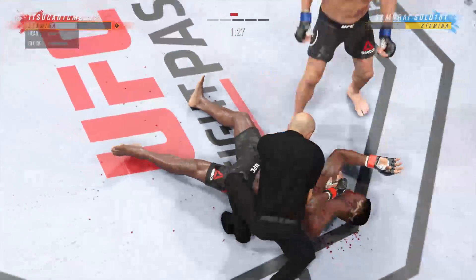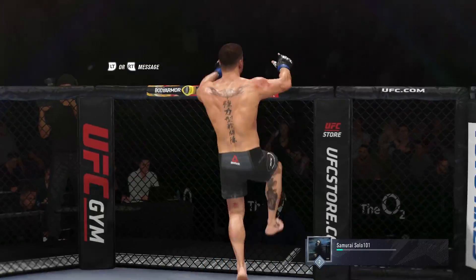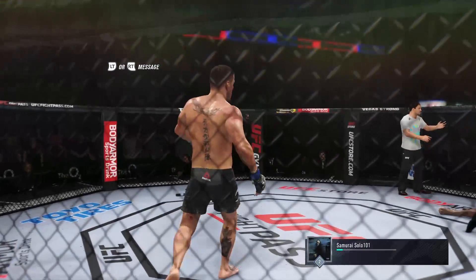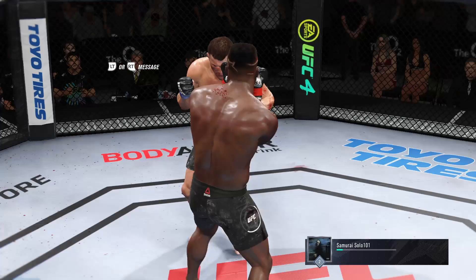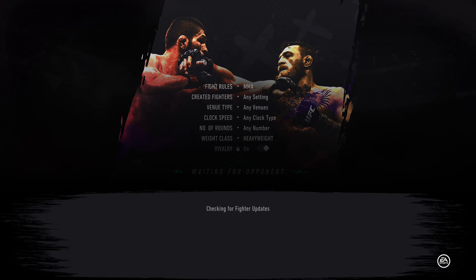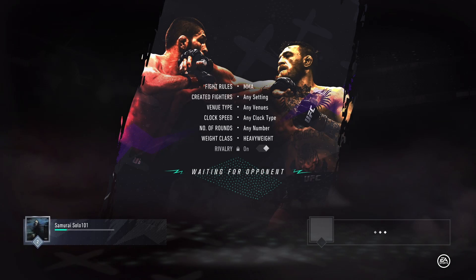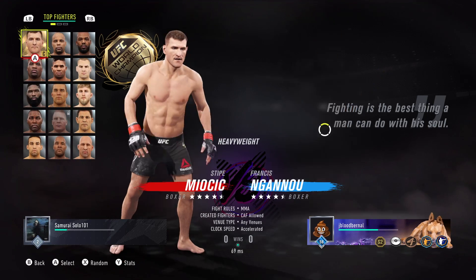Good fight, man. What happened was in that first round, he just let me wail on him from side control with those elbows — I don't know why he did that. In doing so he really diminished his head health — his head health was gone. I knew it was going to be a matter of time. Straight right, lead hook — my favorite combo. Extremely simple but very effective. Let's go ahead and get another one in — he didn't want to rematch so good. I'll give people rematches as long as it's not a laggy match.